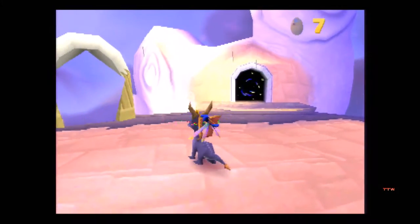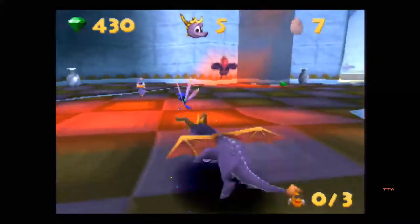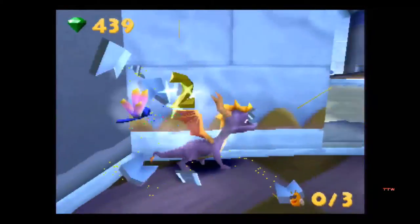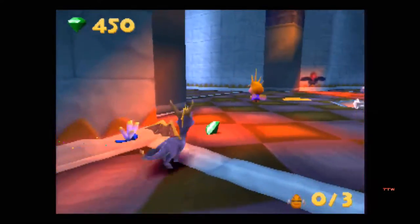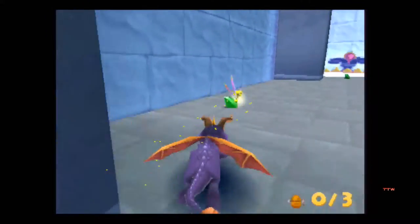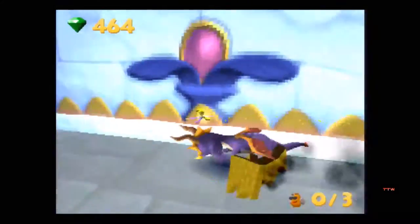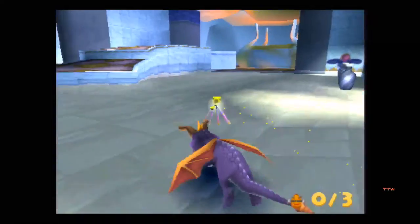My goal is to actually get them to leave the level, because you need them to get to the next world. There are only four worlds in this game, but it does technically beat how many worlds are actually in the second game. Spyro 1 had the most worlds, Spyro 2 had the least worlds, and Spyro 3 is right in the middle. Give me that little bird — I don't know what kind of bird it is, but it's weird and deserves to be eaten.